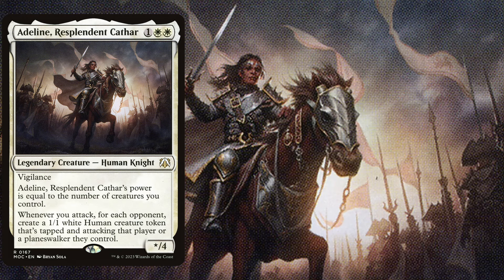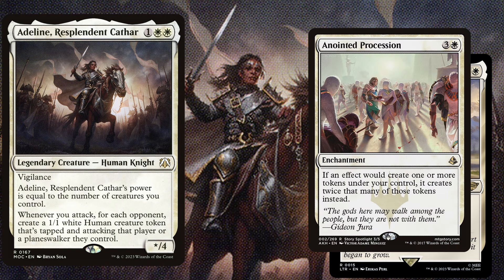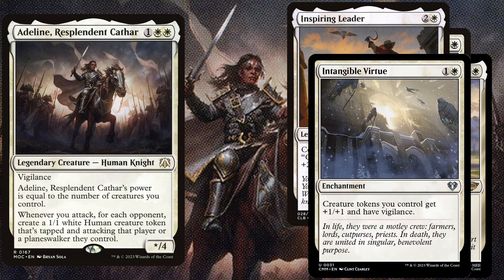Our opponents cannot wait to wipe the board with an army of tokens on our side, so we also play powerful enchantments to recover quickly. Flowering of the White Tree is a 2 mana legendary enchantment; legendary creatures you control get +2/+1 and have Ward 1, while non-legendary creatures we control get +1/+1. Anointed Procession is a great way to rebuild really quickly — a 4 mana enchantment where if an effect would create one or more tokens under your control, it creates twice that many instead. Inspiring Leader is a 3 mana legendary enchantment background where creature tokens your commander's commander has get +2/+2. Intangible Virtue is a 2 mana enchantment where creature tokens you control get +1/+1 and have vigilance.